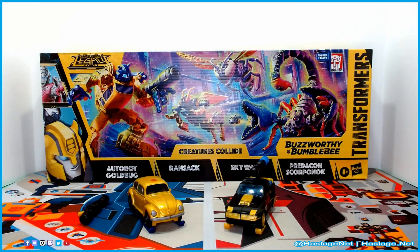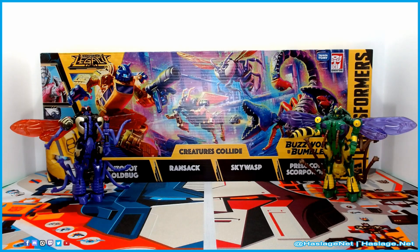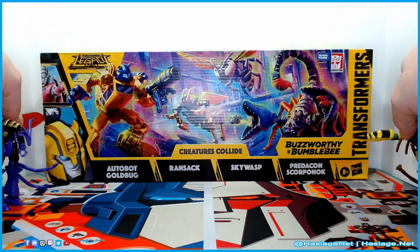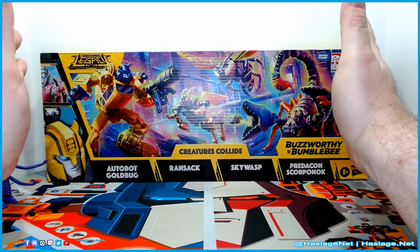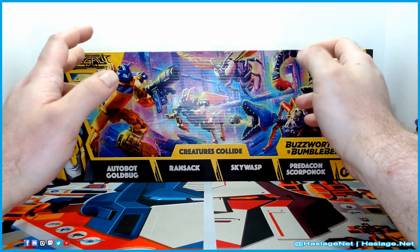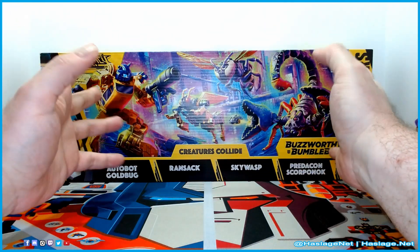And here we are. On the left you have Sky Wasp, on the right you have Waspinator. Before we get into these guys, let's check out the box. The box is kind of big, and on the plus side their initiative to reduce cardboard is pretty much the best I've seen so far.